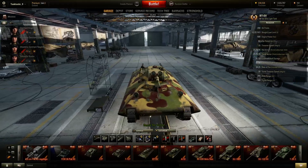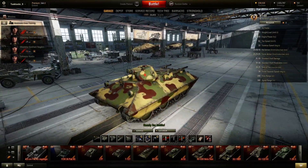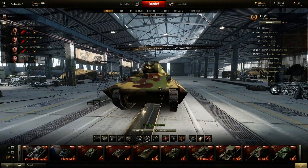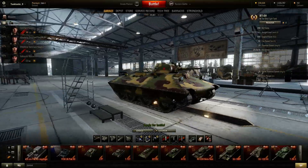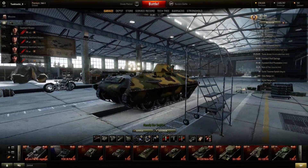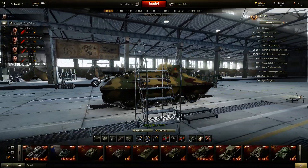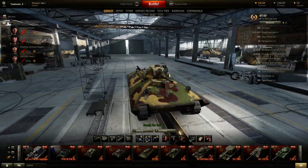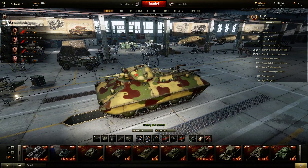Its turret, while small, is still weak because it doesn't have a lot of slope compared to the hull, and it still has some pretty large lower glacis plates. The side armor and the tracks do help a little bit, but at the same time people can just shoot your turret and go right through it.